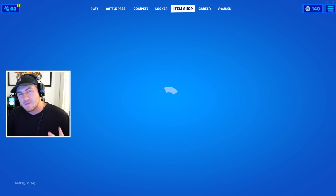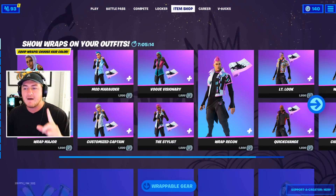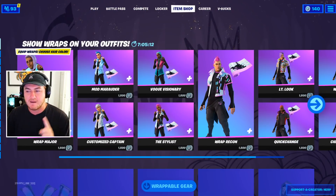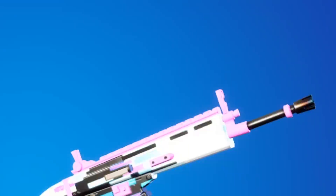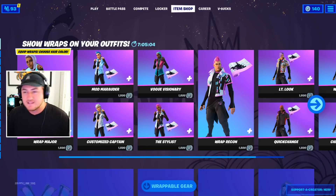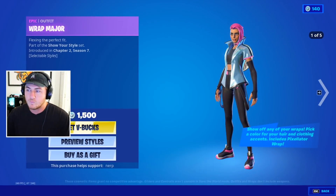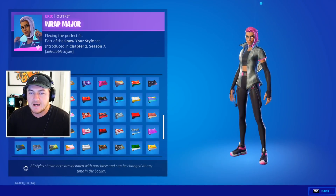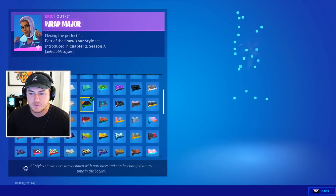Before we dive in, let's go over to the item shop and send our daily gift to a lucky subscriber. We have some new awesome skins that just came out yesterday — whatever weapon wrap you're wearing, it actually shows the colorways on the skin itself, which I think is an amazing concept. There are really cool weapon wraps, so I'm definitely going to be hooking someone up with this skin.